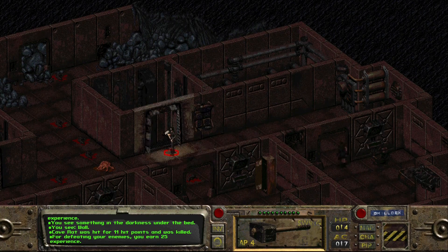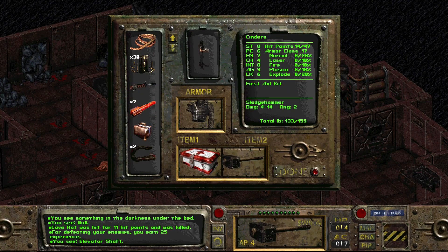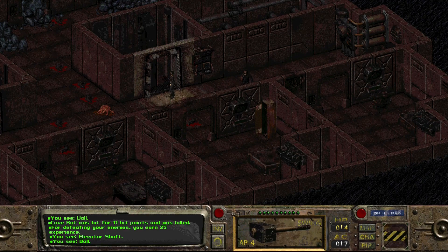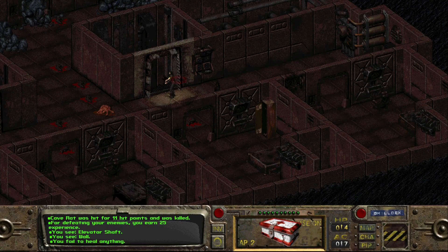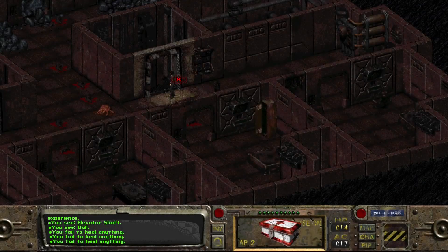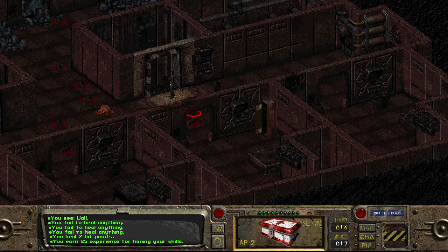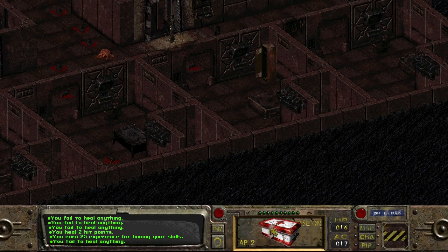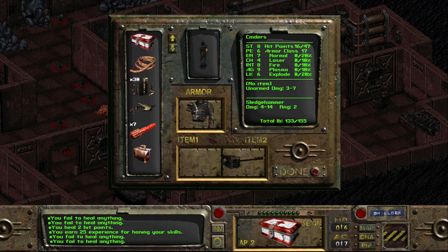Use one more stimpak. See what we can do with this first aid kit we picked up. We might be out of healing chances for the doctor's bag. We fail to heal anything - it takes a little bit of time to do this, and I'm worried about the clock. We got two hit points off that one and 25 XP. Fail to heal anything again. Enough of that. Let's take the stimpak.